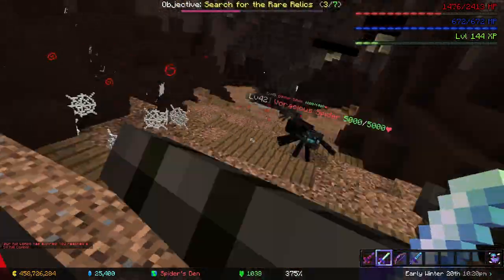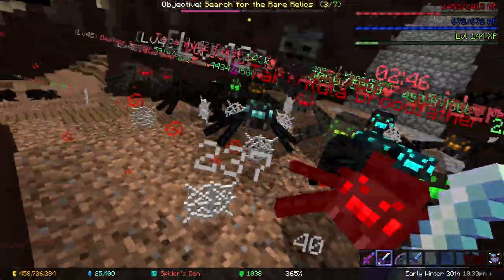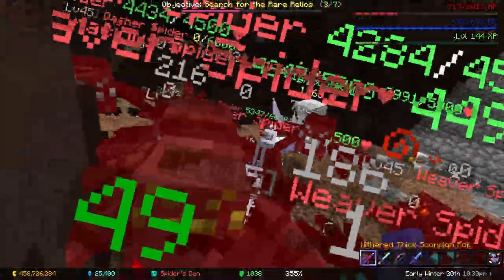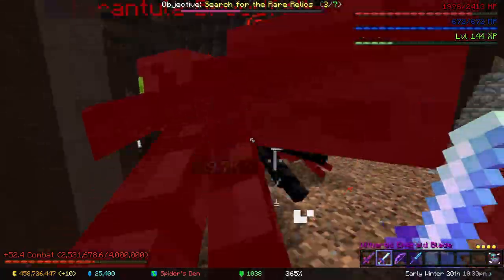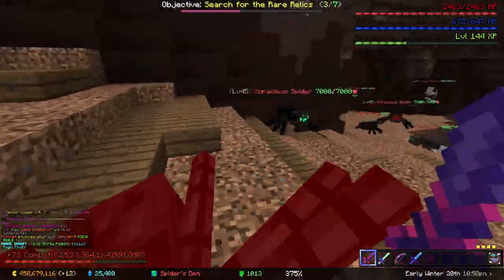What I do is I have an aura pet to summon a Wither Skeleton when I attack. I hold up my emerald blade and I one-shot it. I use the Wither Skeleton since I can't do the 2.3 million damage on my own.